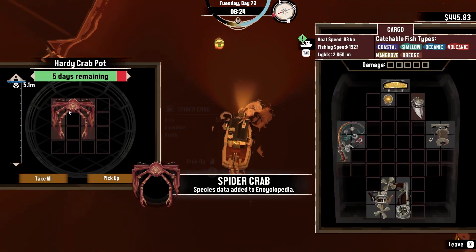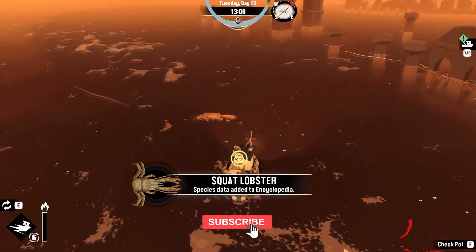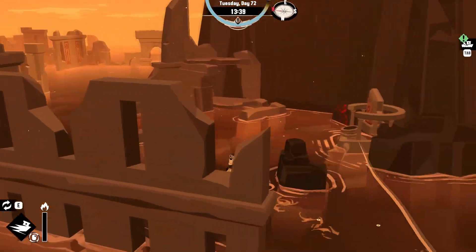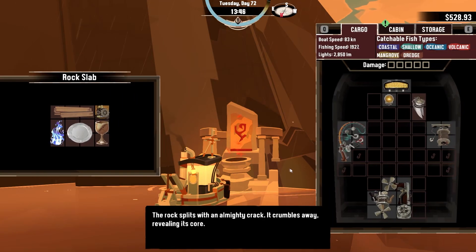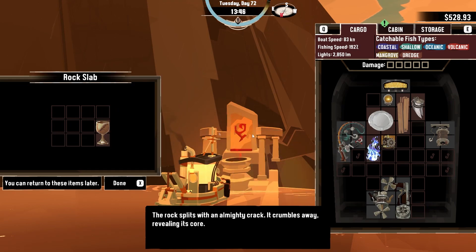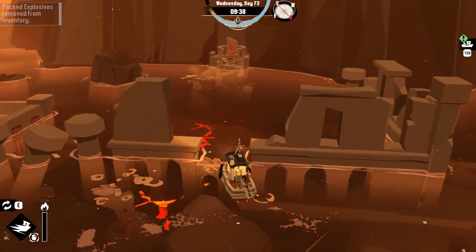Did we catch anything? We got one right here - we got our first one. This is a spider crab, the one we needed! And squat lobster. What we're going to do right now is going to be very nice and interesting. A stone shrine - we're going to put like this and another one like this. The rock splits with a diamond crack, it crumbles away, revealing a core - a flame! This is nice. We got one. I think we can destroy this one too. Use explosive. It's a really good shortcut for us.